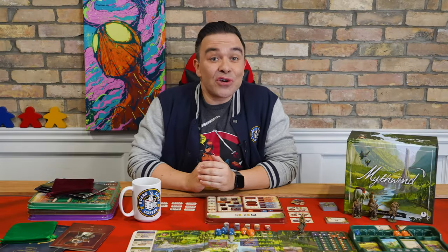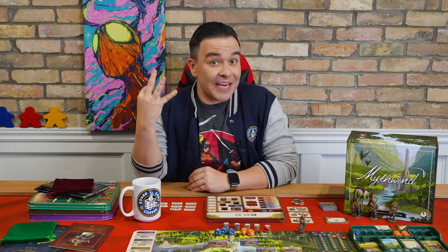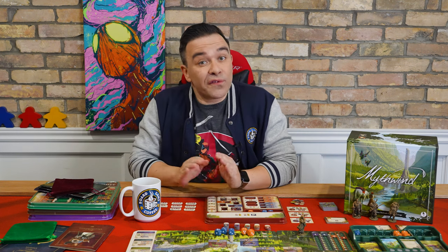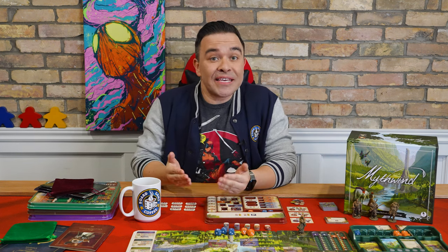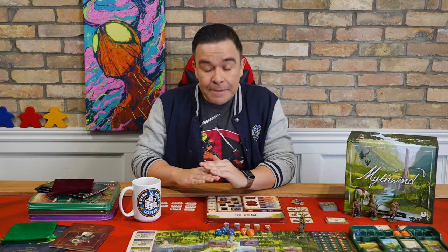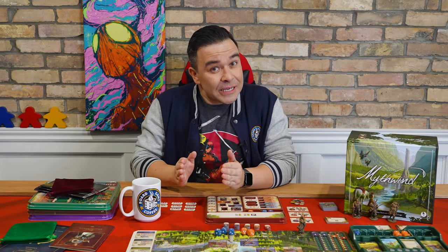As we mentioned in the core rules video, each day in Mythwind is separated into three phases: Dawn, Daytime, and Dusk. Many of the rules for those phases have been explained in the core rules video and consist of steps shared between all characters. In this video, I'll be focusing on what the crafter does differently during each of those steps. Let's start from the top — the dawn phase.